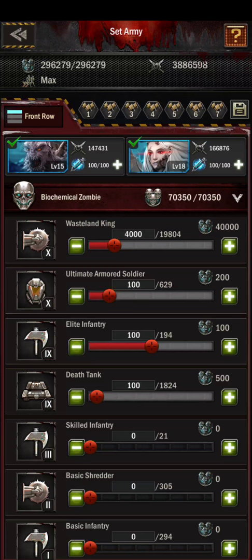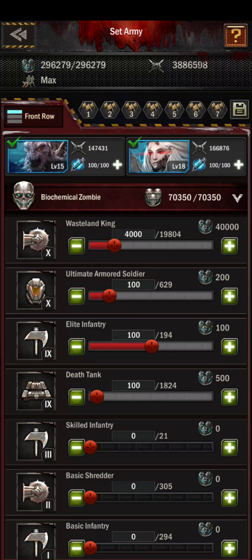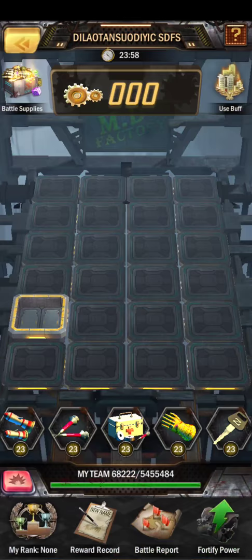We're going to skip shielders — it seems like you get better targeting when you skip the shielders. So we're going to skip shielders, and I think our fleet is set up. Let's go ahead and hit 'all' and say 'set out,' confirm.